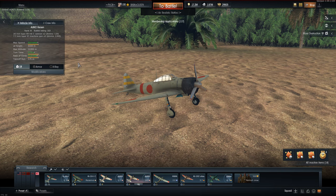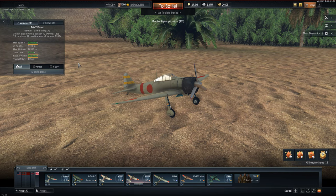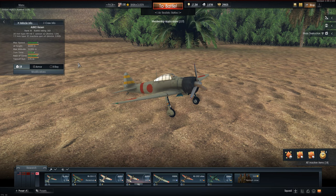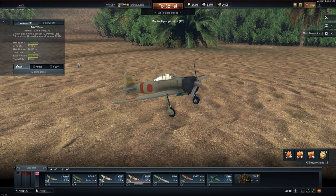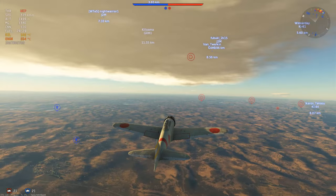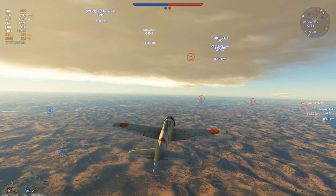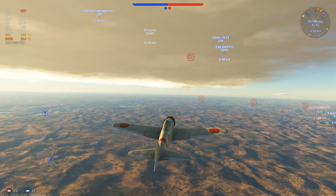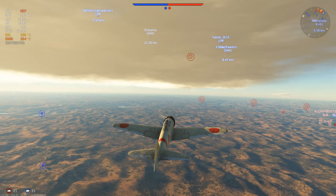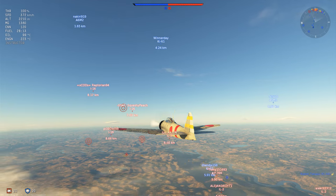Before we get started, let's vote on the next plane — I'm feeling a ground pounder, that's my initial push to the vote. Let's go ahead and get started. Welcome to Cock and Balls map — this is a beautiful map and we're versing the Russians, which is going to be easy. Anyway, let's talk about the Japanese aircraft and why I love them.